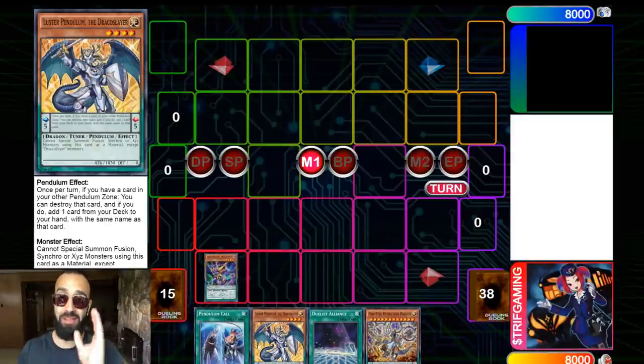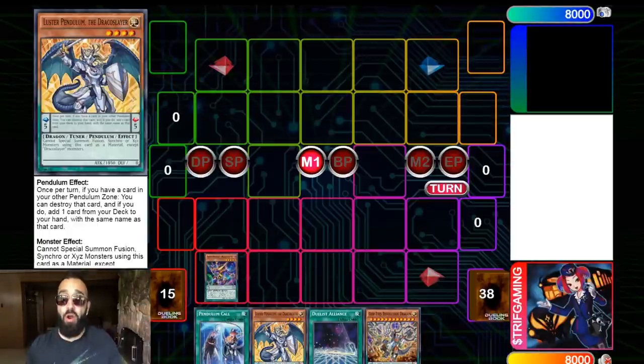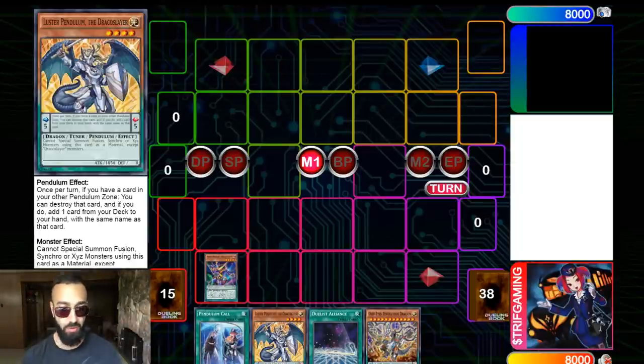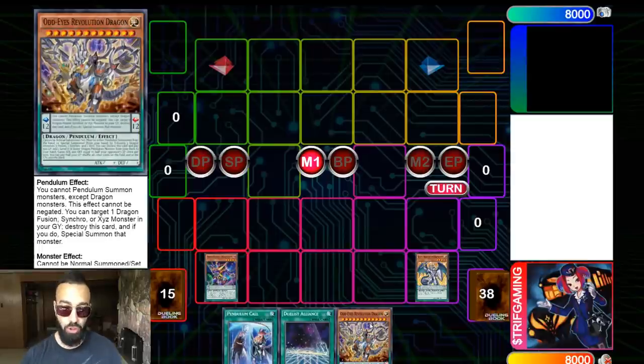The whole idea behind this deck is very simple — almost the same as before. You put up an unbreakable board and then do the same thing next turn, because you're going to have a plus four every single turn. You'll have four cards, three cards, scales — everything. So the whole point is Revolution Dragon.